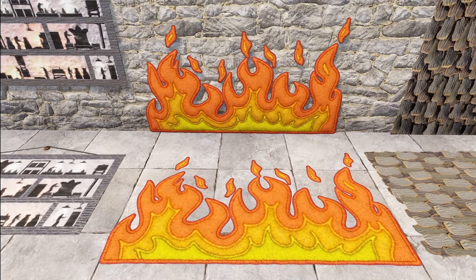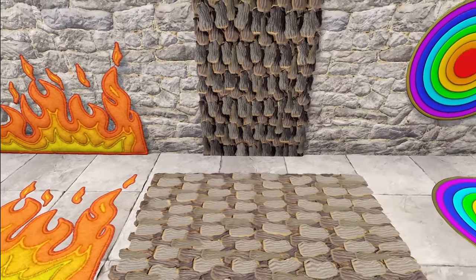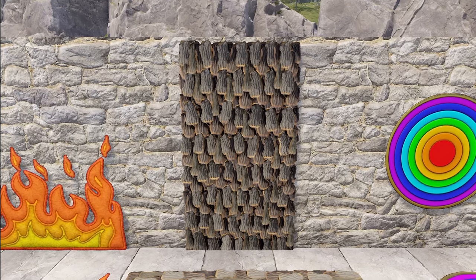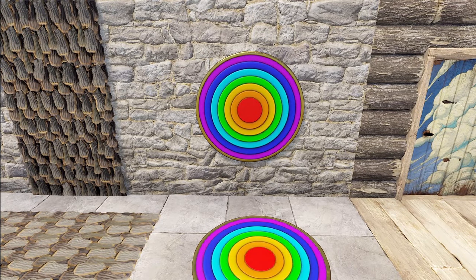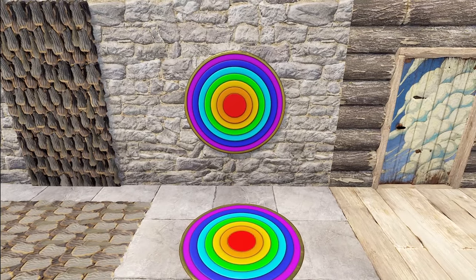So pretty sure that's the idea they're going for with the fire splash rug. Then we've got some roofing material with the tree bark rug — you could cover up your whole base to give it an old tree look or a wooden shingle kind of thing. And last for our rugs, we do have a rainbow rug; it kind of looks like a rainbow color target — simple but bright.